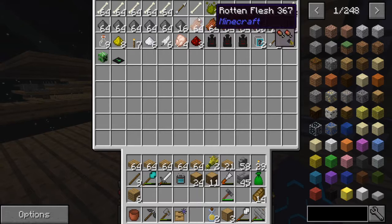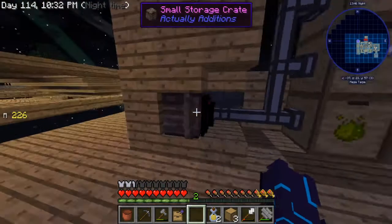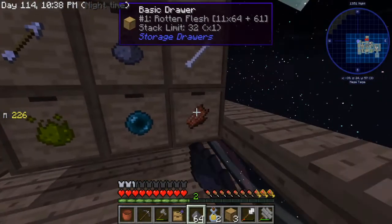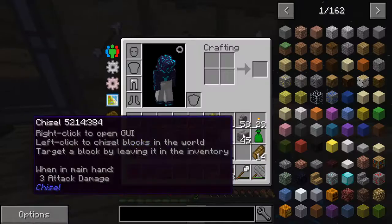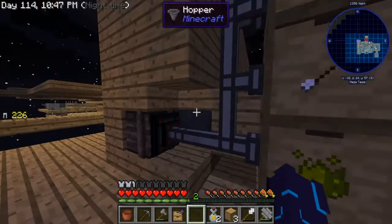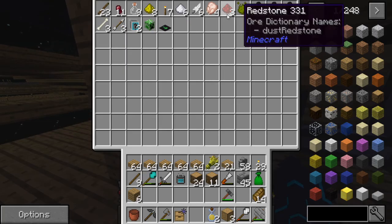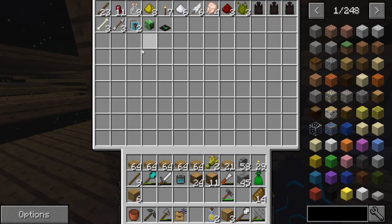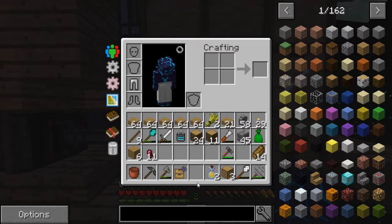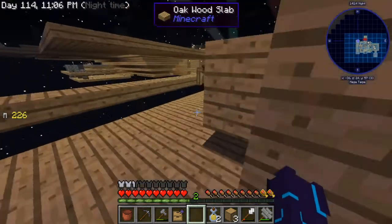It just doesn't make sense to be carrying so many arrows, especially in modded. There's no reason for us to be carrying arrows — we have really insanely powerful bows and things of that nature. I think that's good for now, we'll set up automatic stuff later.